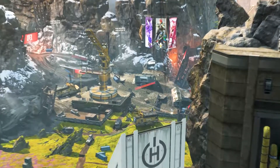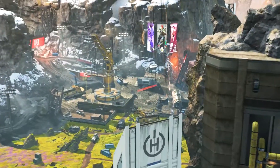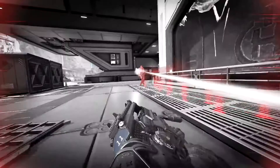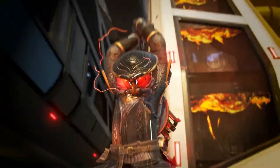Also, a landslide hit Train Yard and got rid of it, which was awesome, but then they replaced it with an even worse POI, so I'm not even going to talk about it. Half the lobby still lands Fragment, so it's like these map changes never even happened. And not to mention, Bloodhound is kind of pissed that Hammond is destroying his planet.